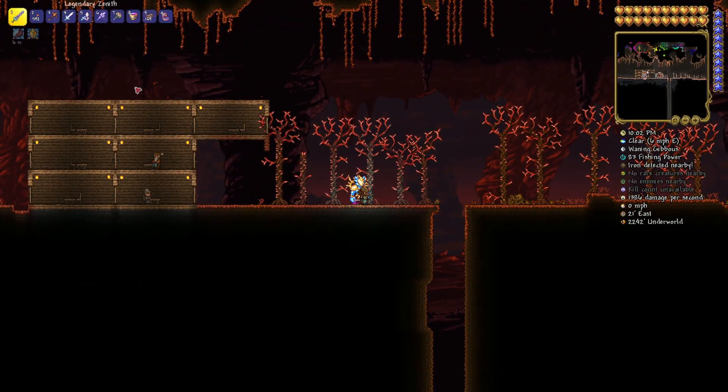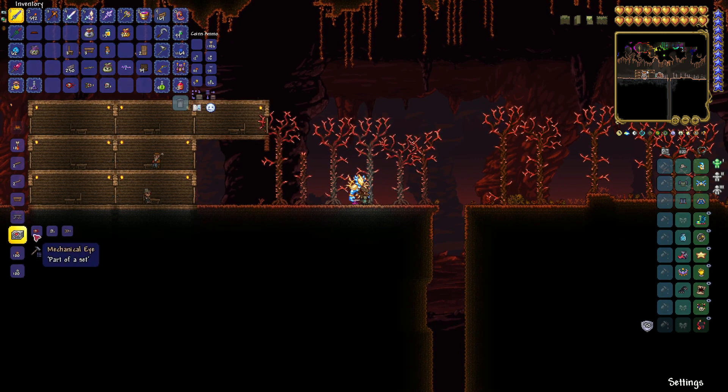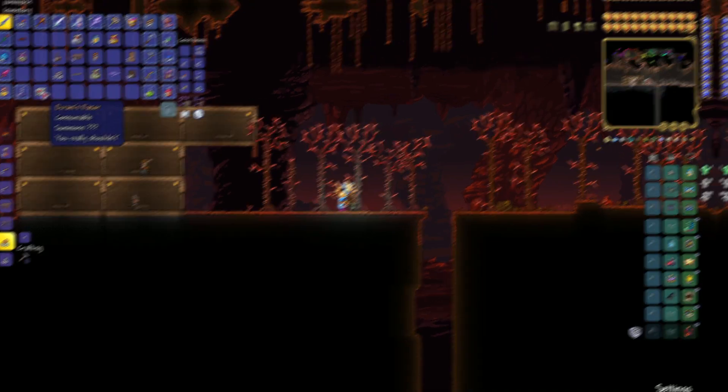Very quickly, we're going to show you how to craft Ockram's Razor. Here it is right here. What you need is, like I said, a mechanical eye, a mechanical skull, and a mechanical worm. I can't use this yet because we're not in hard mode — I'm waiting for the guide to show up so I can throw him into lava, kill the Wall of Flesh, and then we're in hard mode. But before we get there, let's make this right now. We've got the mechanical eye, mechanical worm, mechanical skull — we click here, and there we go. Now we're going to see you in hard mode to take on the monstrosity, Mechdusa.